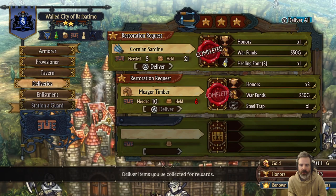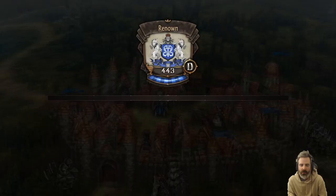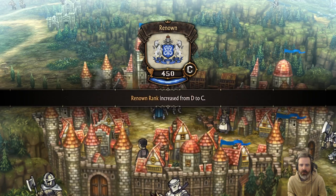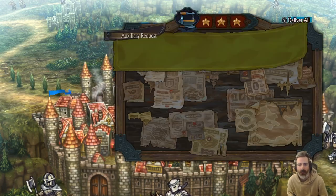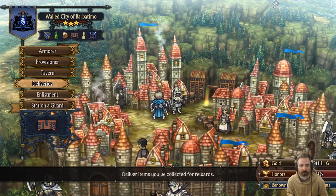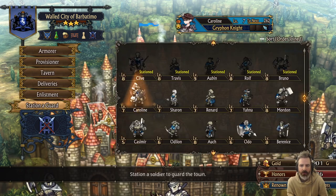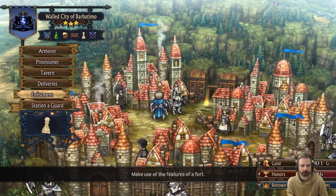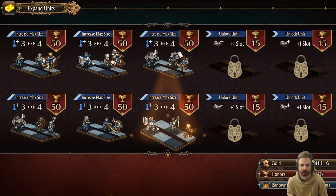That's gonna get us to 10 renown. So now we're gonna have four-man squads — that's big. Put Sylvie into a squad. I don't think we have enough honor to do it though. We need 50, we only have 36.